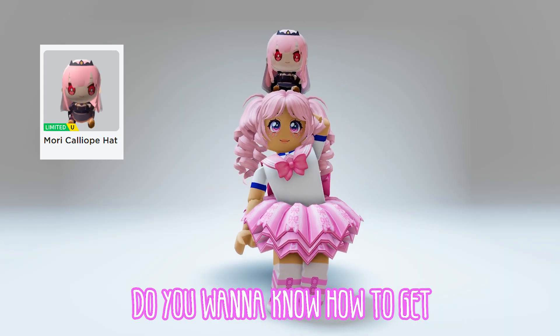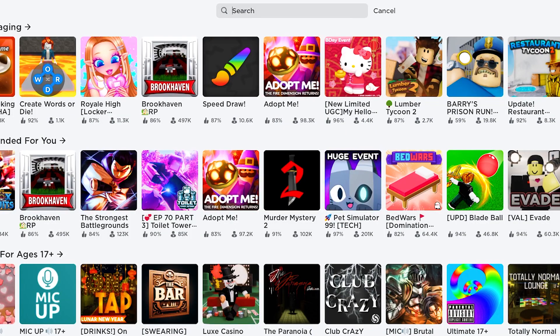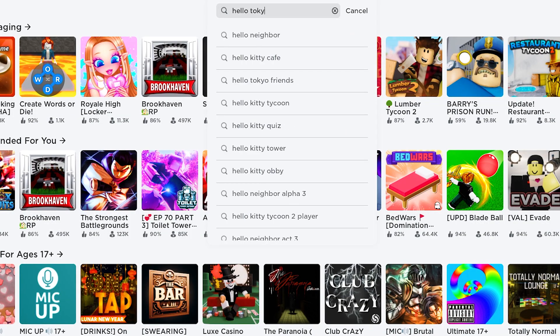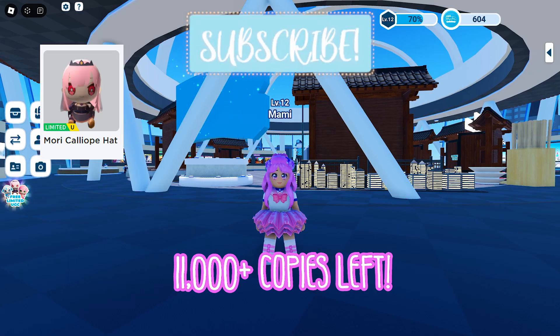Hi guys! Do you want to know how to get this Roblox item for free? Join the game called Hello Tokyo Friends by Tokyo Metropolitan Government — this icon. This game is currently giving away a limited Mori Calliope hat with over 11,000 copies left.